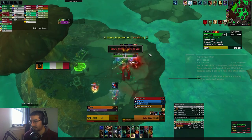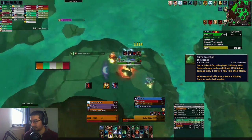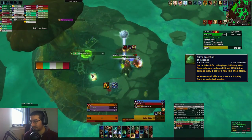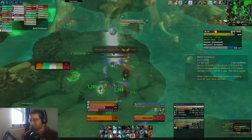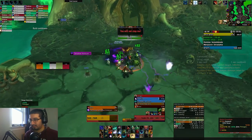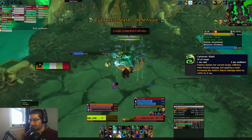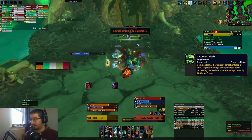Moving on to the second boss, Dr. Ickis, who has the Slime Injection debuff on the tank, which is an initial nature hit as well as a pretty hard hitting nature dot, which you can just magic dispel. From there, we have the third boss, Dimeanah Venom Blade, who has Cytotoxic Slash, which is a big physical hit and nature damage taken increase, and you can just poison dispel this to get it off.